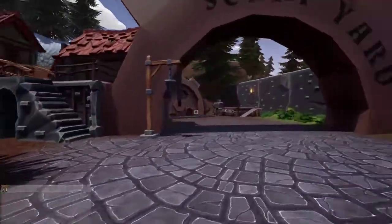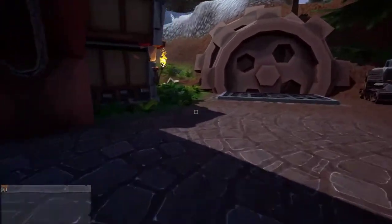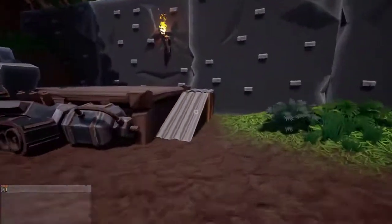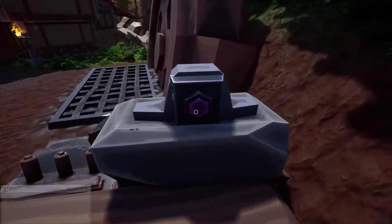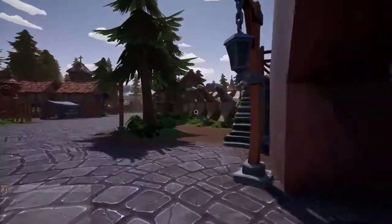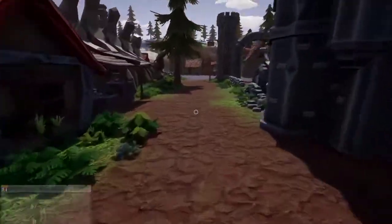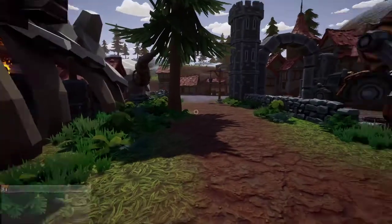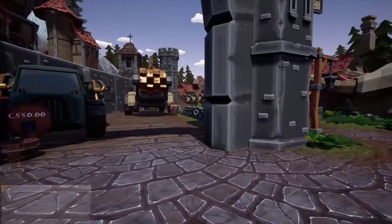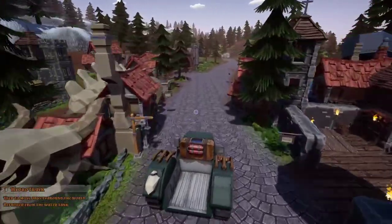The last part is the scrap yard. One of the things everyone said was hey, you know, I've got all this stuff lying around and every time I load in it starts flying everywhere. He says alright, we've got a scrap yard now. You bring your stuff over, set it here, and it'll melt it down into a scrap block. You take that scrap block over to the jeweler and you get a little bit of money for it. That's pretty much it for the updates — the truck has been fixed, and so far it's been pretty stable.